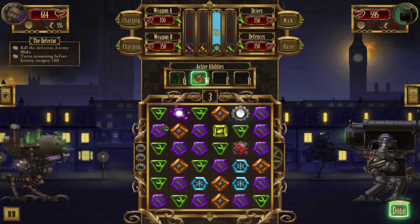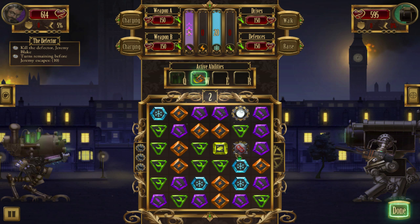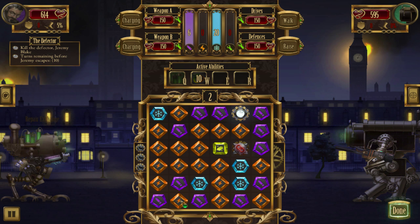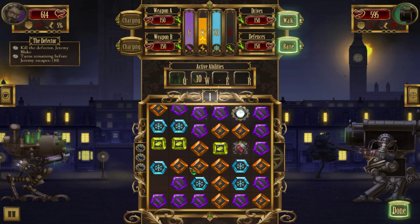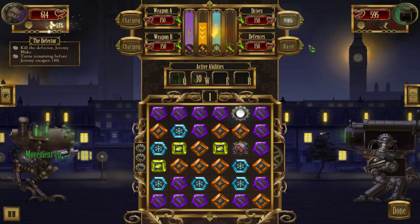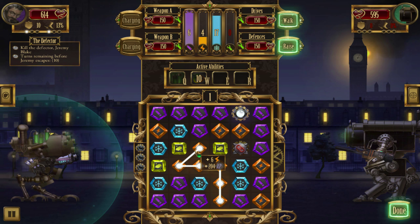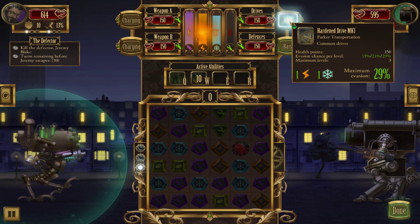Grab some ammo. I didn't want to use the link node yet, cause I feel like I could do a little better here. 1, 2, 3, 4. Grab the 7, and walk, raise shields. 3, 4, 5, 6. And overdrive. Walk with an overdrive. Walk. Raise shields. We got full defenses up. Oh we can raise the shields one more time — we got super full defenses.